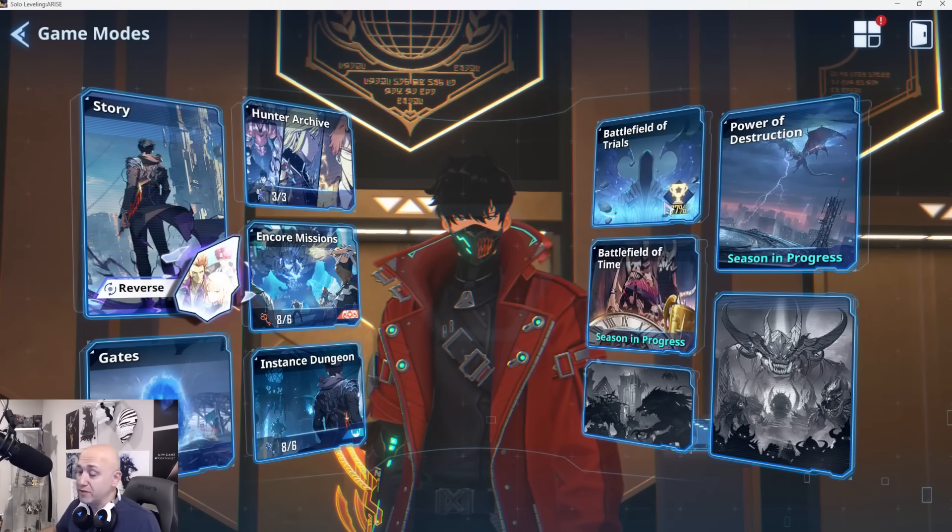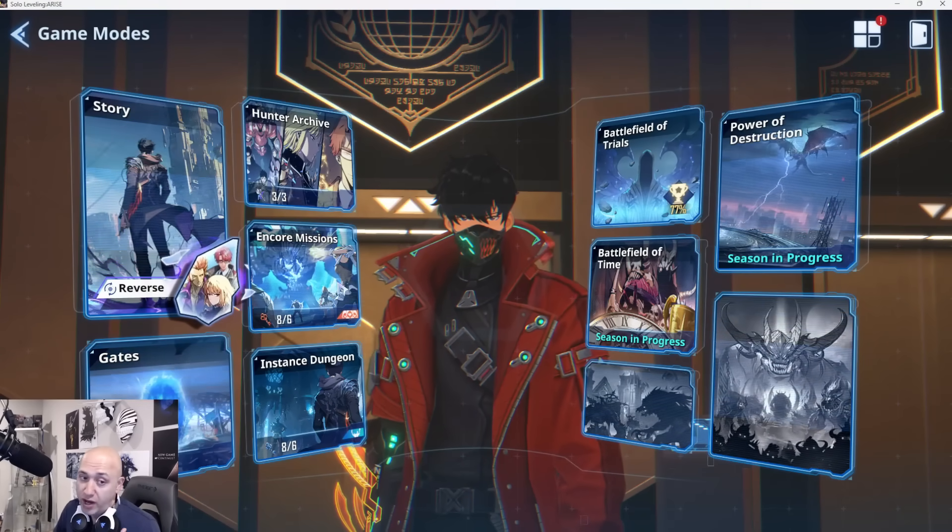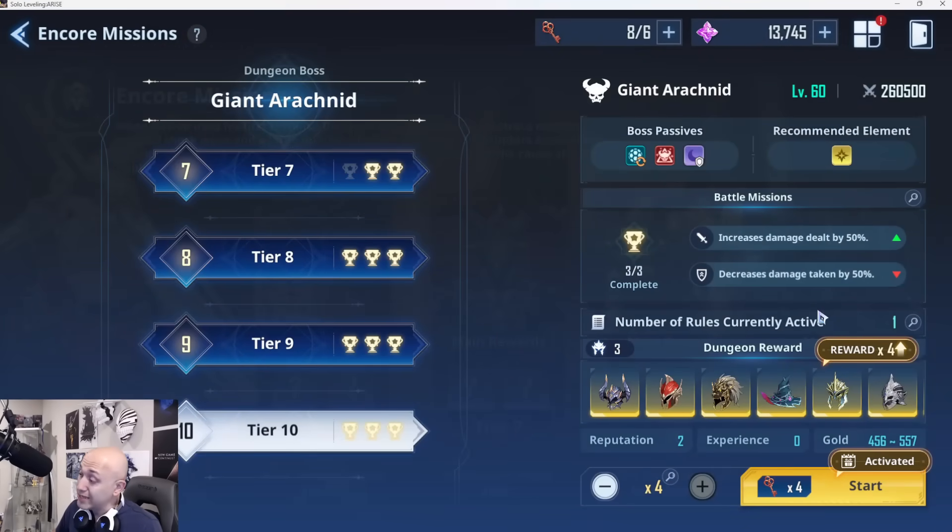Let's talk first about the ultimate units for each of these modes. For the Giant Arachnid, it's pretty straightforward — Cha is the ultimate unit for this mode. The reason why is the arachnid, at certain points of the health bars it loses, decides to go up and heal. You can't stop this unless you do the unrecoverable move that Cha has. Other methods of unrecoverable exist, such as the Kasaka blades, but because this is hunter-level only, Cha makes this into mincemeat super fast.